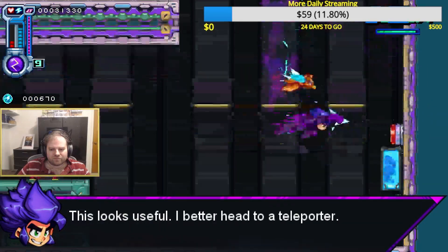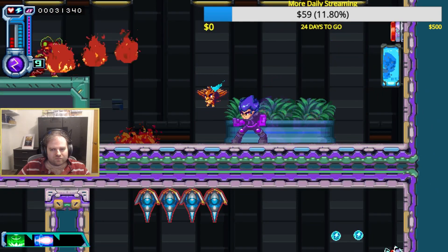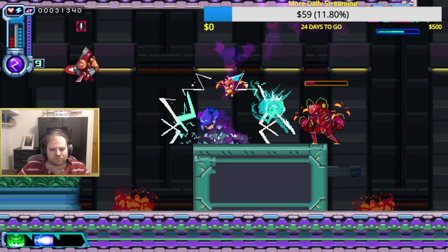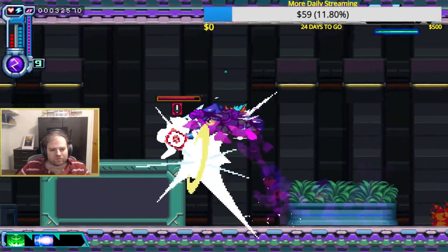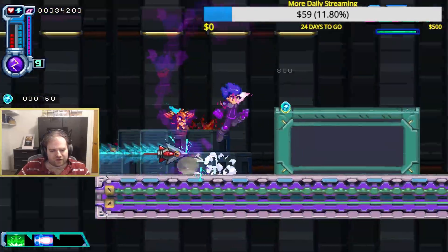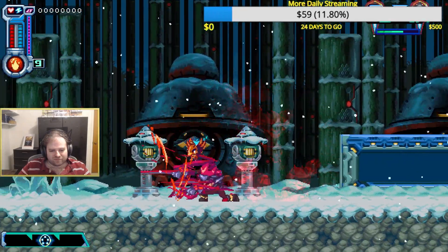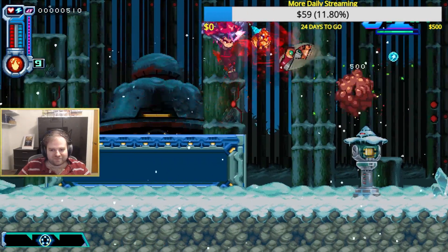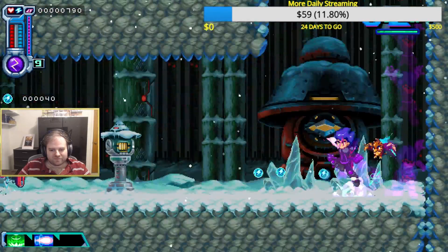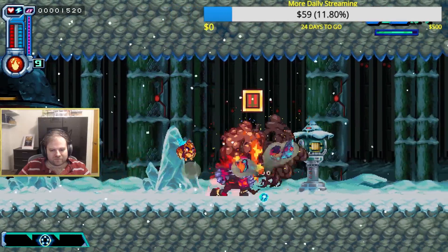The gameplay here is a mix between a Mega Man X style of movement, dashing, and jumping with that of a Metroidvania. We gain access to different forms via our Berserk Orbs. After you beat a boss you gain their power and this allows you to change into their form. Each form comes with different upgrades, a different way of attacking, and a different kind of movement-based ability.